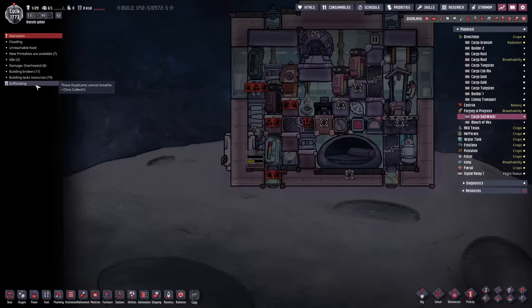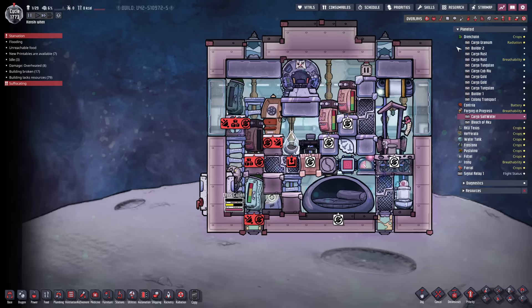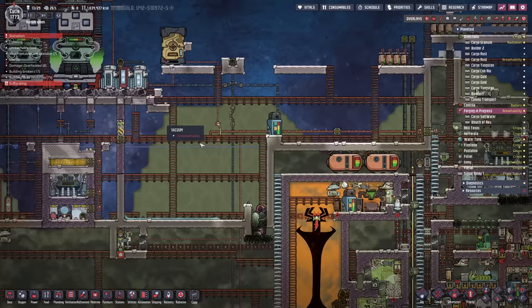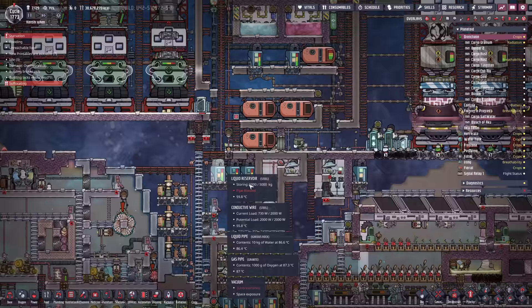During work I got a warning about suffocation - Chris was suffocating and couldn't get back into the base on Forging in Progress. He's not supposed to be on Forging in Progress - that's why he can't get in. There are 13 duplicants on that planet now, at least - most of them aren't supposed to be there. Somehow they magically teleported there. There are only seven people left on the home planet. The only thing I did was bring this rocket back using a lander to bring the duplicant back.